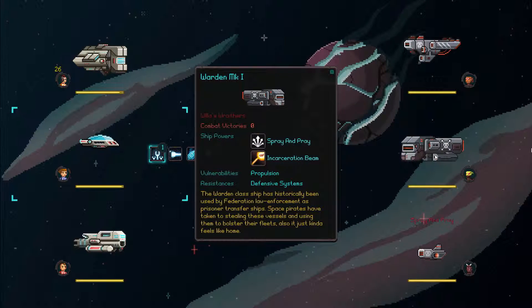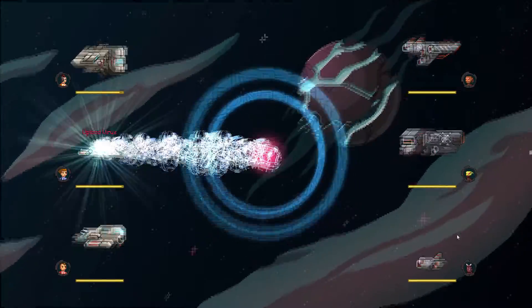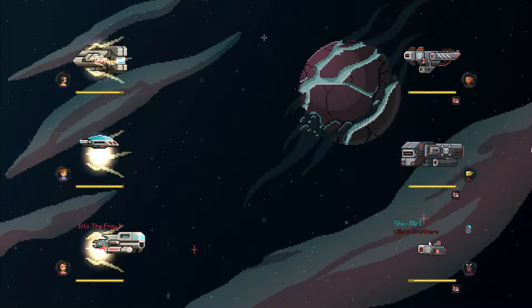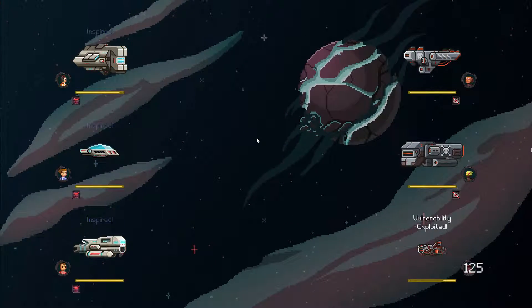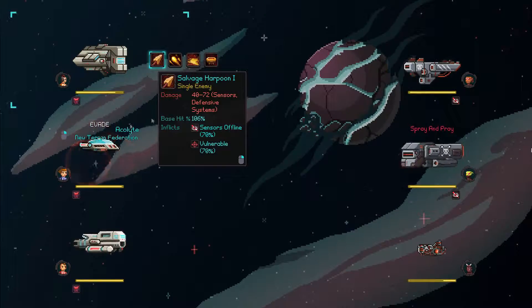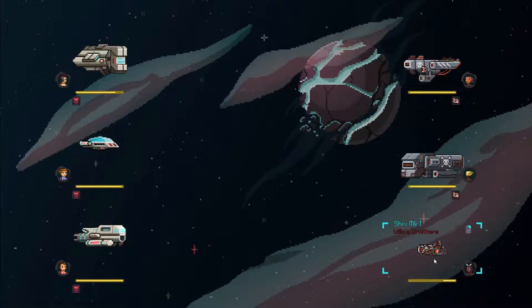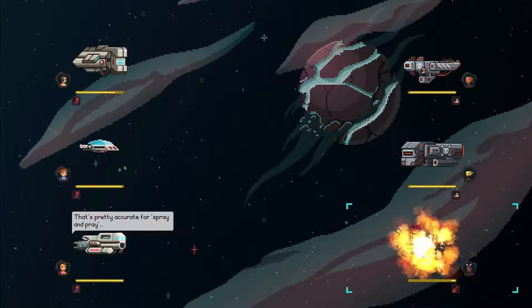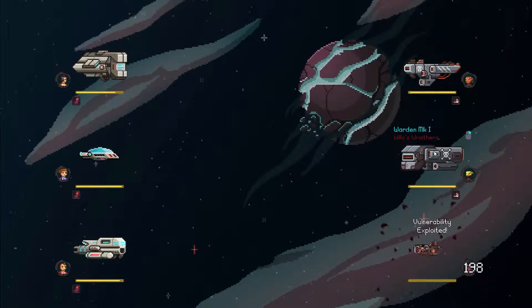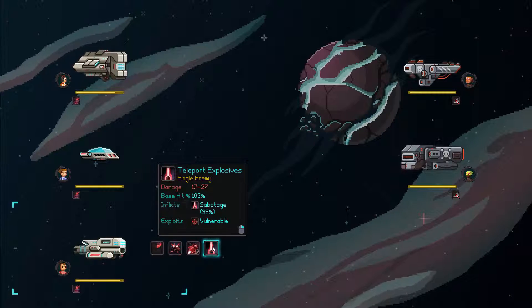We'll see about that! Let's see what we're dealing with here — an incarceration beam. I think I remember that does just big damage. Let's start with a virus upload and take down this little guy right away. From there, we need to get rid of this incarceration beam thrower because I do not want that in the way. Sensors are offline on everyone, and that is a darn great thing — that will help for sure. Warden Mark One, that guy is going to get an ass-whooping of massive proportions.